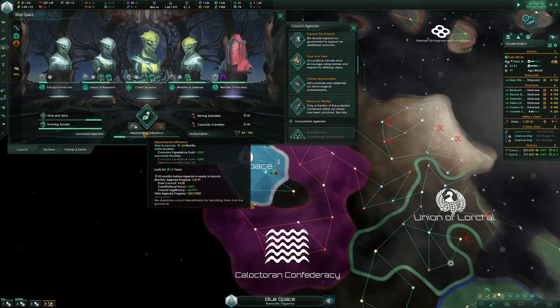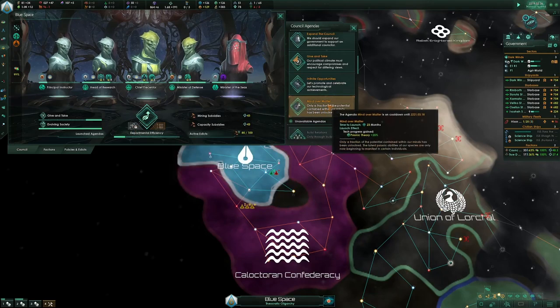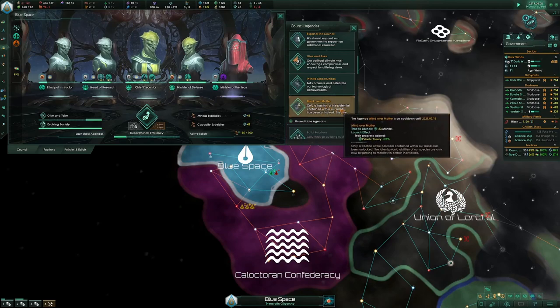We need to launch Departmental Efficiency when Mind Over Matter is up. That will be year 21, three months in.